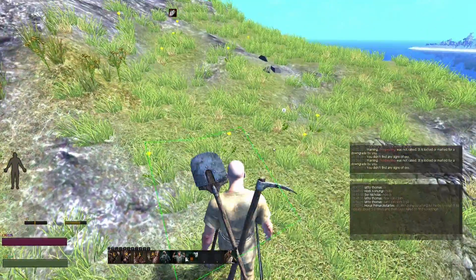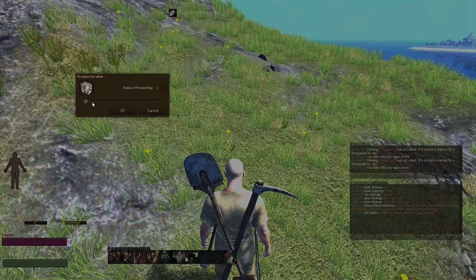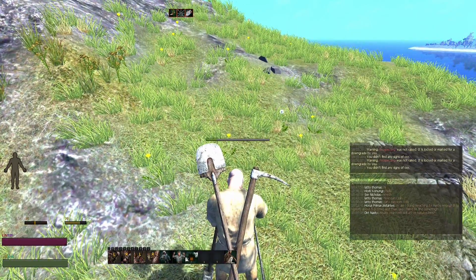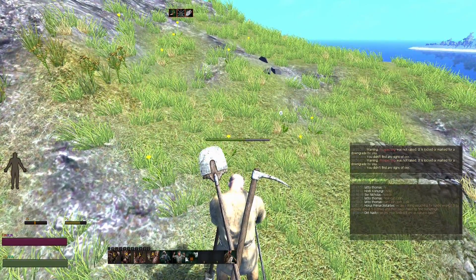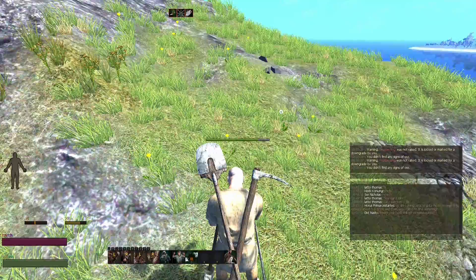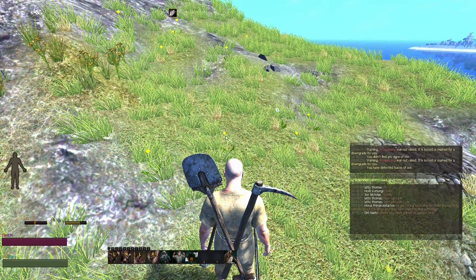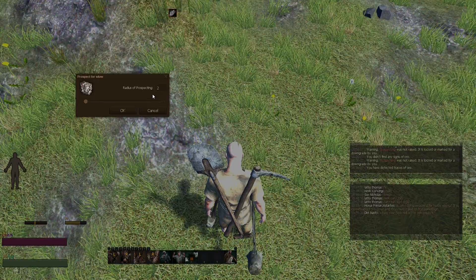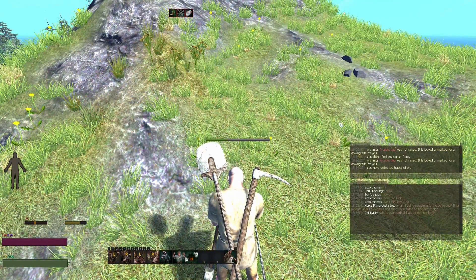So it's got to be to the right. Let's move over here. Alright, prospect for silver — 4 grids. I've detected traces of ore. So it's within 4 grids at this point. Now you can narrow it down even more — minimum is 2 grids. It's within 2 grids.